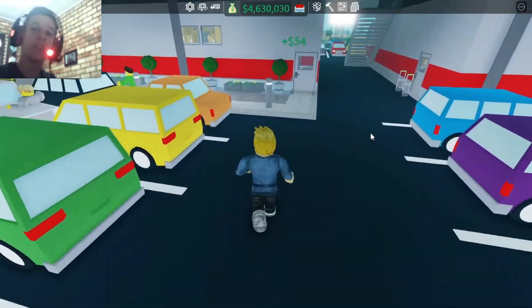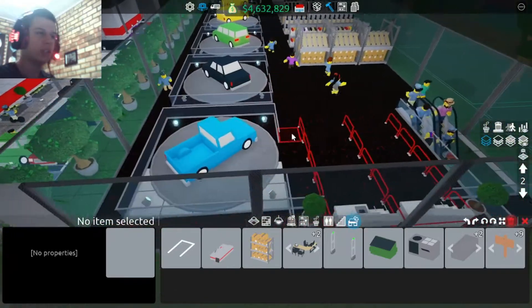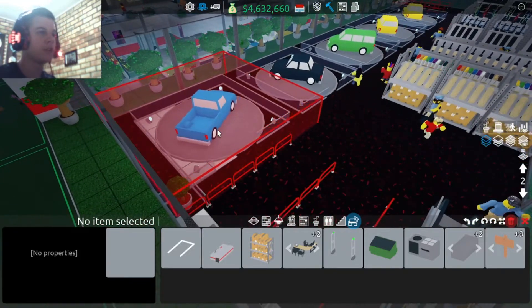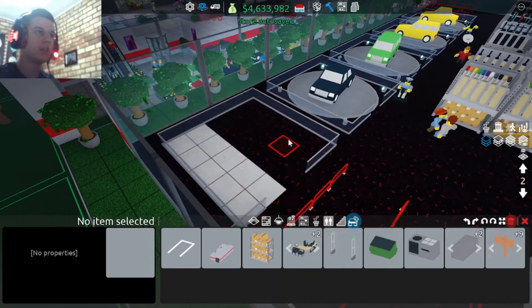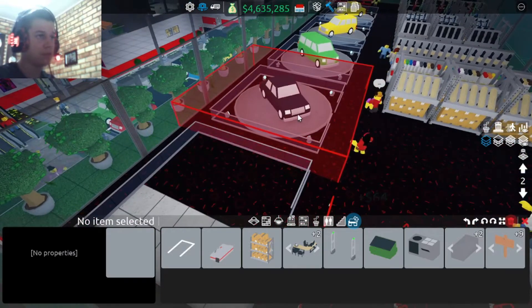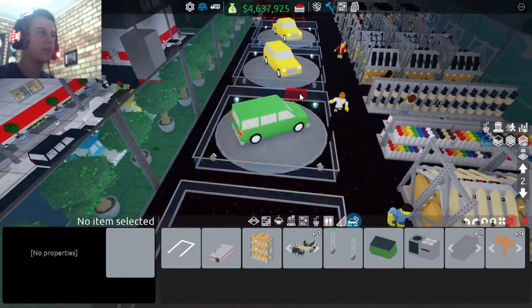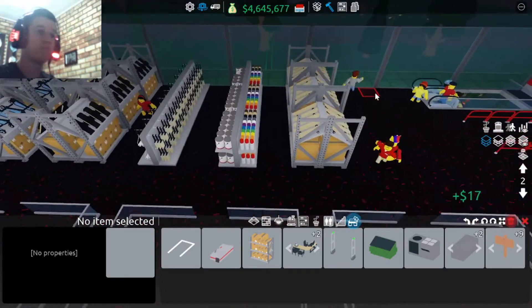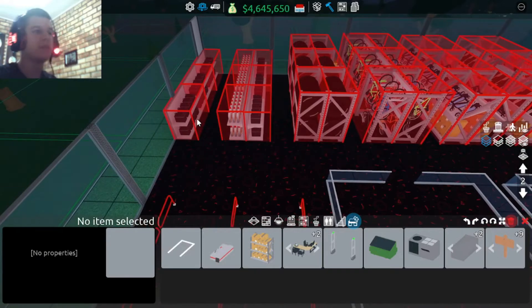I think we should do some changes to my store so I can afford this. Let's experiment here. The deleting animation looks quite cool. If I delete these items it adds up, and then I can sell the cars and all the items up here. I can just buy them again later and sell them, so I'll work toward getting enough money.